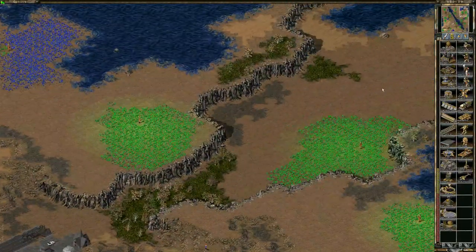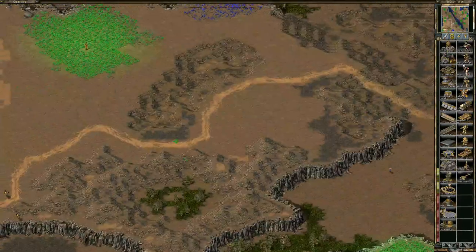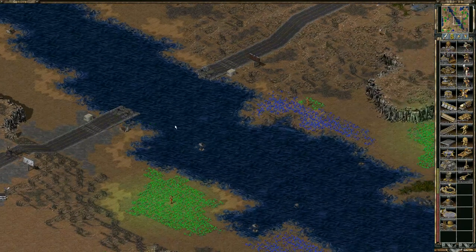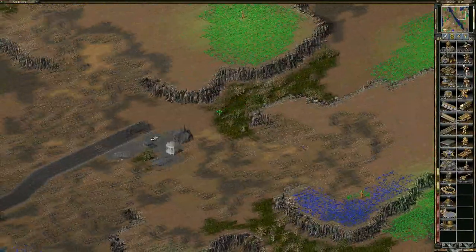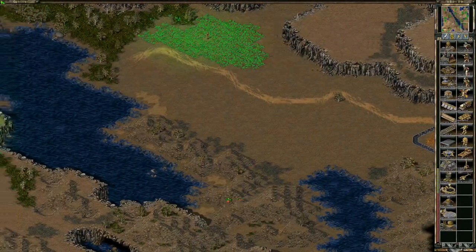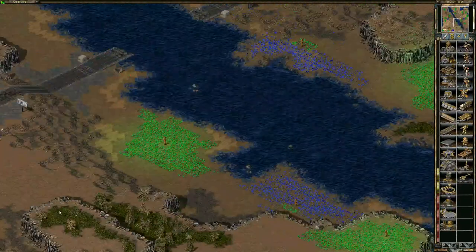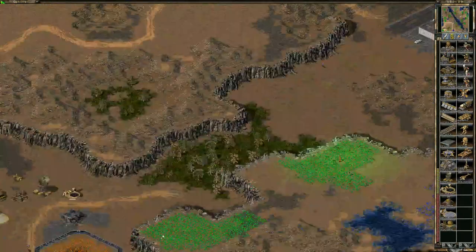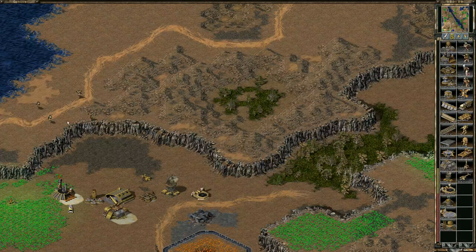Ground units are really just not viable on this map. If you're top right and you try to walk a load of titans all the way to anywhere else, one bomber is going to have enough time to attack, reload, attack, reload, and pretty much destroy the entire rush before it gets anywhere. Bridges are easily destroyed by one or two bombers. So get ready to use and defend air units.